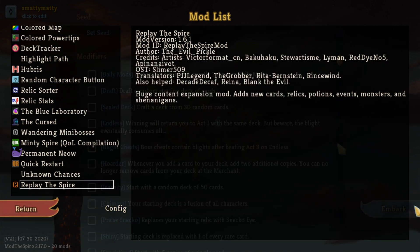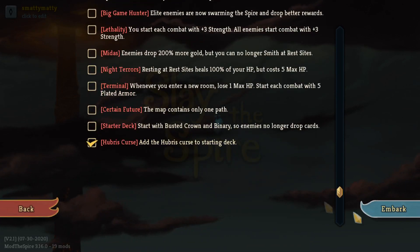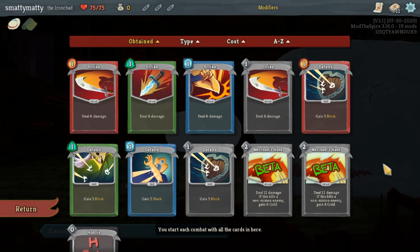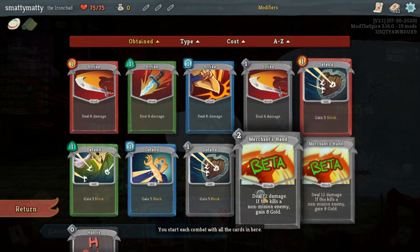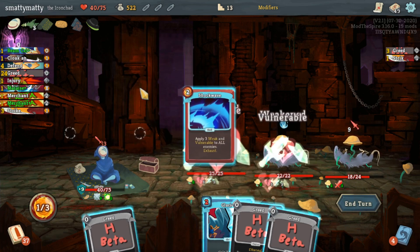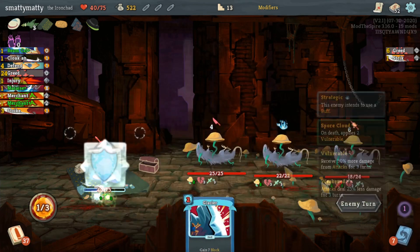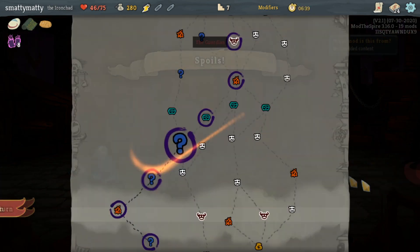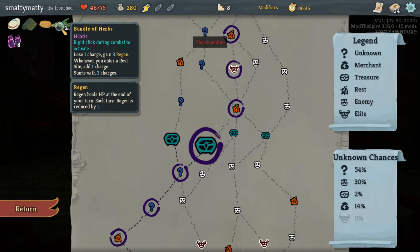This mod also adds 2 custom run modifiers: one that simply adds the new Hubris curse to your starter deck, and another where you play as the Merchant. The Merchant has a starter deck of all 4 classes' strikes and defends, alongside 2 Merchant's Hands, 2-cost attacks that give you gold when fatal. He starts with the Nice Rug relic, which gives him 1 plate of armor for every 50 gold you have at the beginning of each combat. This Merchant class doesn't have any new cards added other than the starters, but you'll come across cards from any class as if you had Prismatic Shard. It's really cool that there's like this new custom class hidden in this mod - I really like playing as this guy.